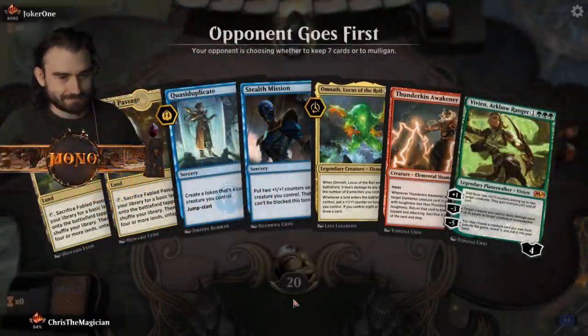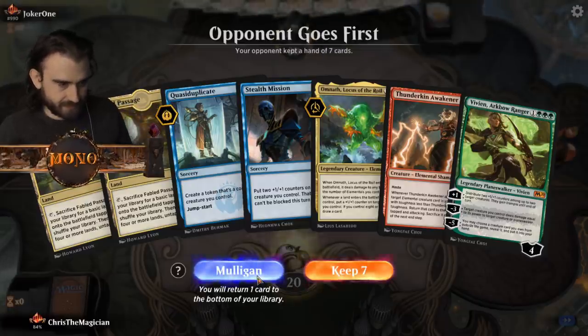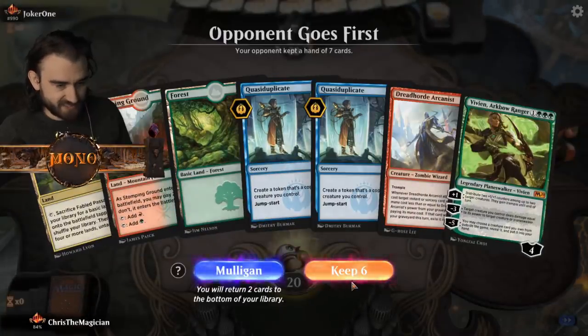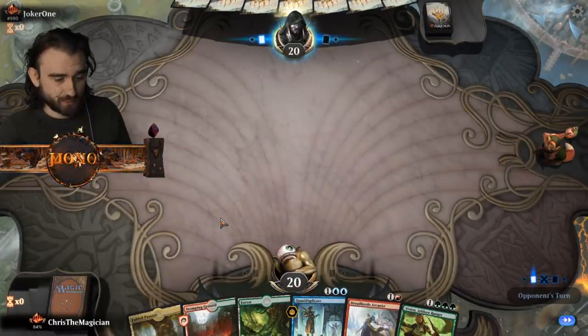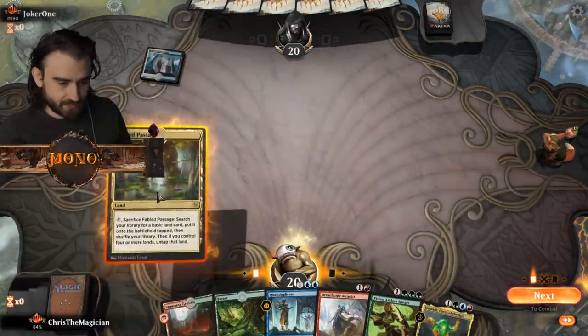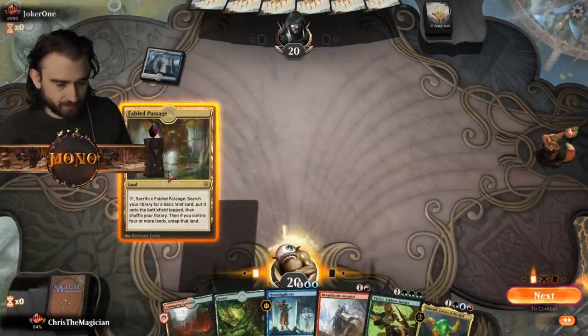Joker, wow - 990th! And then we got the absolute worst hand we could ever get. Your opponent goes first. Never keep a two-lander, never ever keep a two-lander. We'll need to draw good now else we won't be doing much. Oh wait, didn't we face Joker once - that was just one video. There are a lot of Jokers running around. We should probably put this down and search for blue.